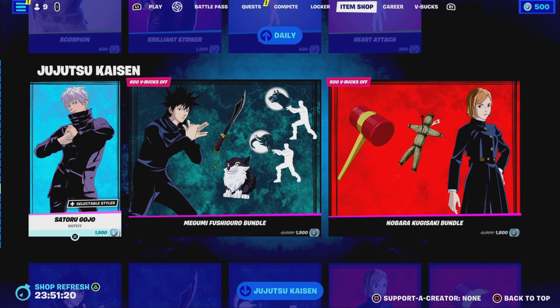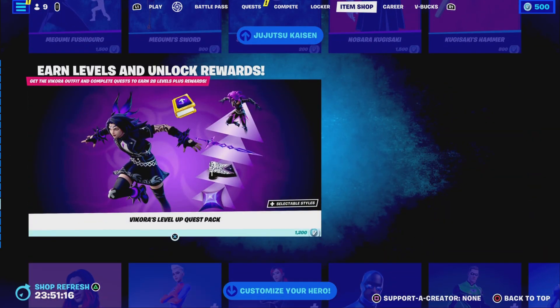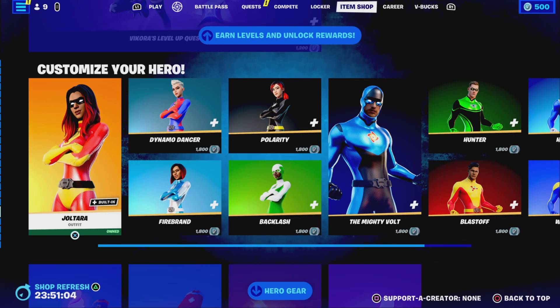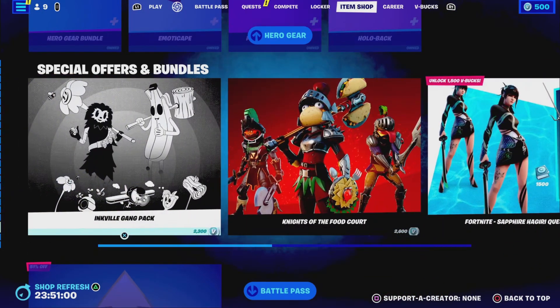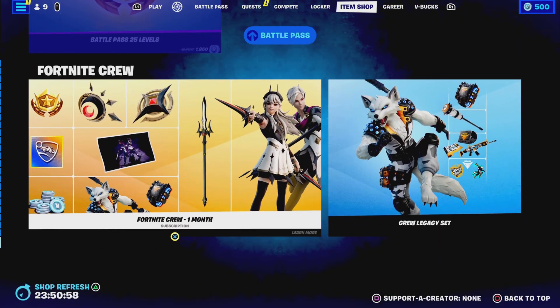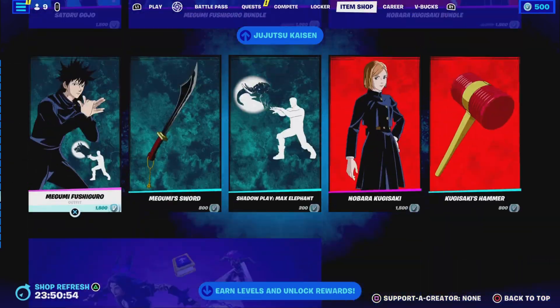The anime skins are in obviously, as well as the Vicarious Level Quest pack, which will probably be staying in until the new season which is next week. The superhero skins are in as well, along with some bundles for past 25 levels, the Fortnite Crew Pack, and the Fortnite pickaxe.